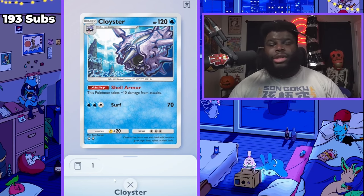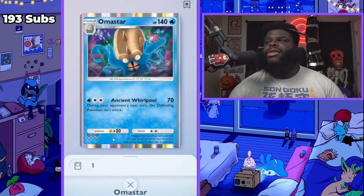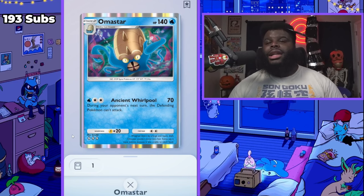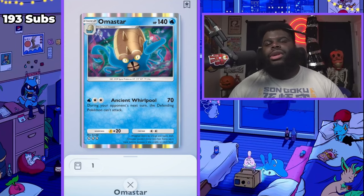Water decks have to ramp up — that's kind of the only thing they do. Omastar is the champ of the deck; he does deal 70 damage, but his attack has an ability that says during your opponent's next turn the defending Pokémon can't attack. That's huge — unless they retreat and put something else in, they're not going to be able to do anything. There are plenty of games where I could just sit back and keep tagging stuff with Greninja.